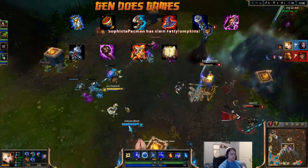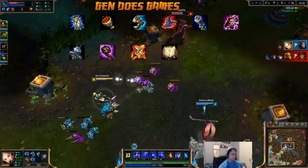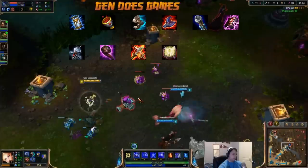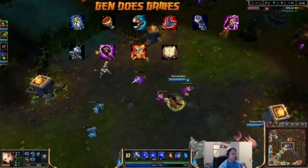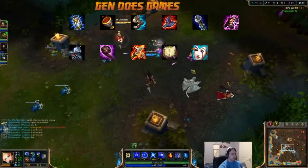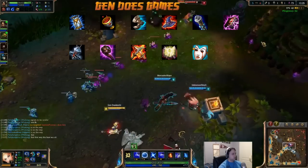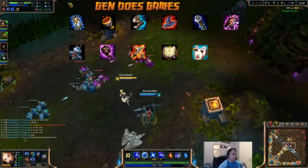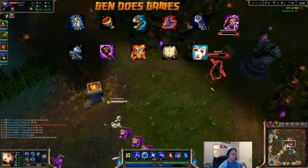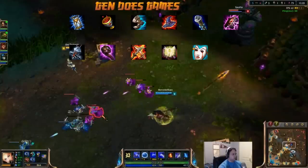Lich Bane suffers a similar problem — it synergizes extremely well with her passive, but getting close enough to make full use of it might end up with you dead, so use it with caution. Mejai's Soulstealer is another popular pick on Lux. With her massive range it's easy to pick up kills and assists, but several deaths can make this item a waste of space, so use it only if you're ahead and think you'll stay there. Liandry's Torment is powerful if you need some extra magic penetration — though you likely won't get the full effect of its damage over time, it is extra damage, and you'll likely get double effect thanks to the slows and roots from your E and Q.